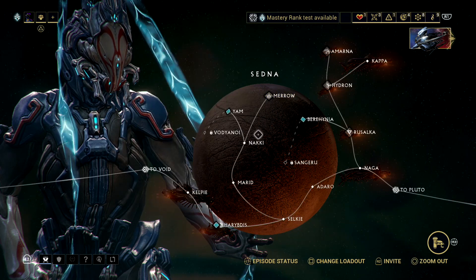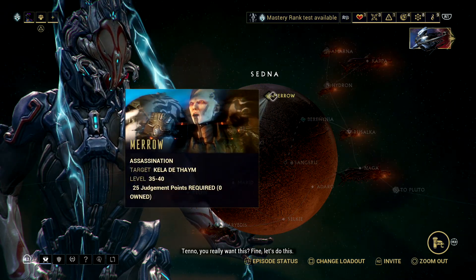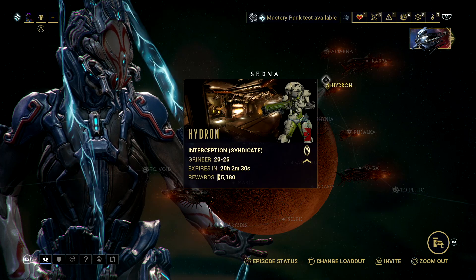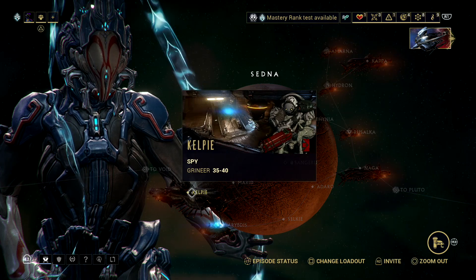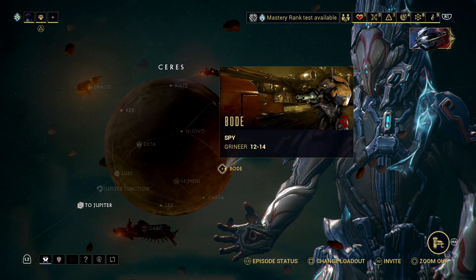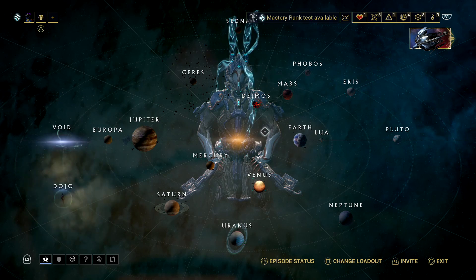Saren is farmable on Mero, and I believe it's Naki we have to go to to get the points we need to actually do this. This is a good place to get Endo from. More importantly, Kelpie has the exact same spy missions that we did on Ceres on the Bode node, which means it's really easy — just slightly higher level enemies — and you can get some of the mods that I was mentioning before on Neptune.